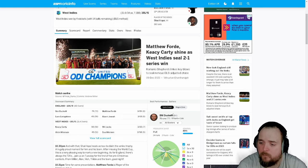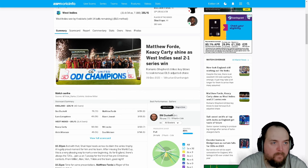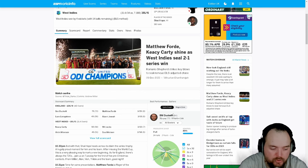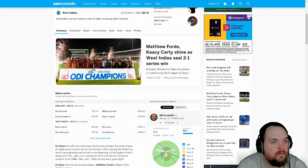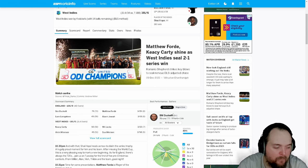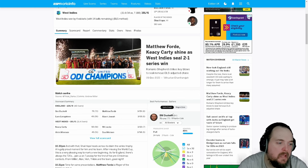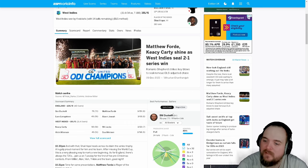England were poor. Buttler needs to step down as captain. Mott has to go first — Matthew Mott doesn't actually do anything, I've never seen him speak, I'm convinced he doesn't actually exist. Flintoff should be the coach. Morgan would be the first choice if we could get him back. Buttler doesn't quite have that edge to fire up the team, so maybe you need someone who can do that a bit more.